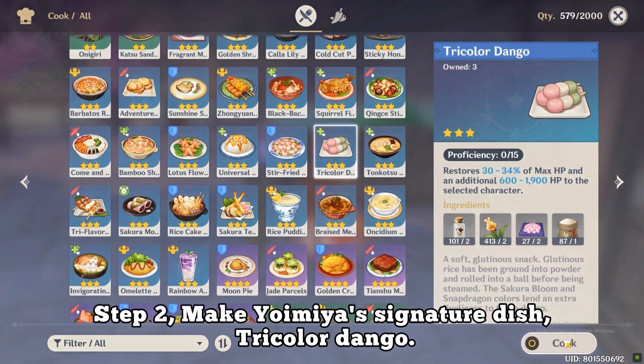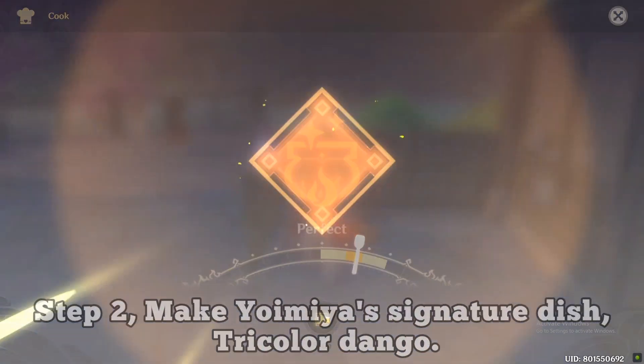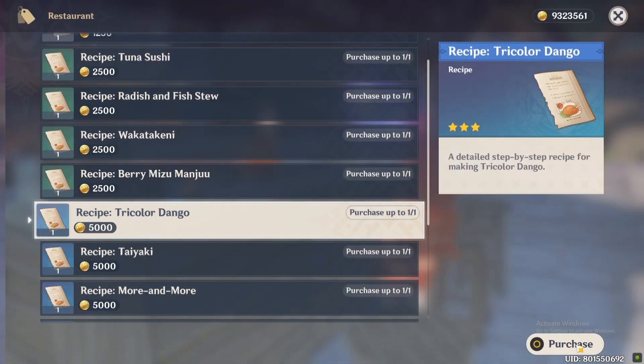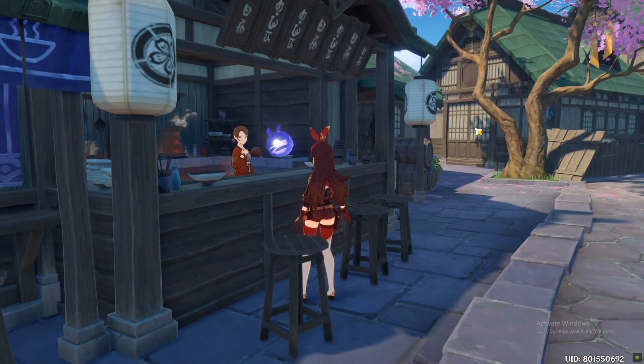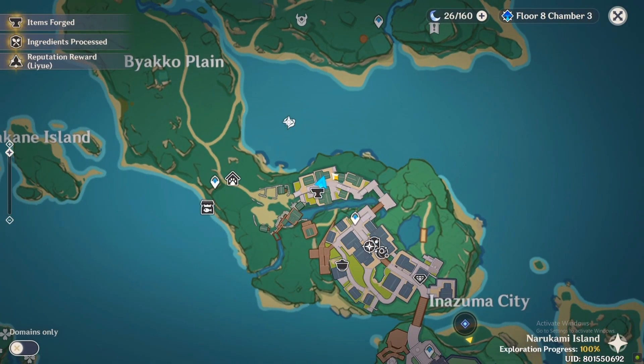Step 2: make Yoimiya's signature dish, Tricolor Dango. The recipe for Tricolor Dango can be obtained from Kimonami Anna for 5,000 mora.